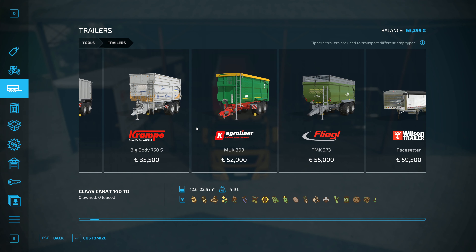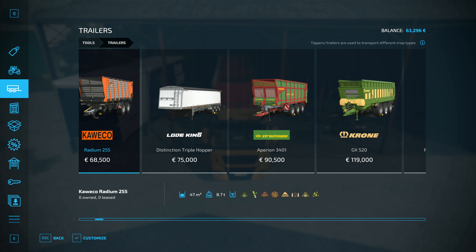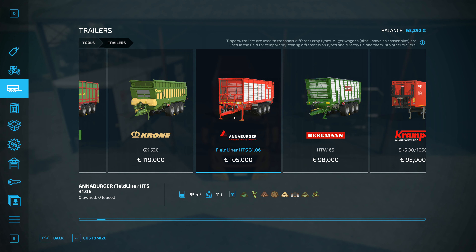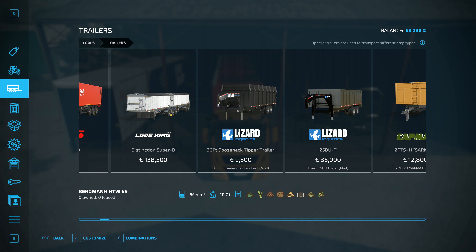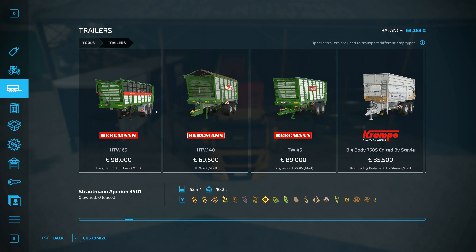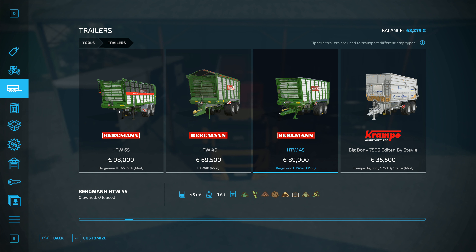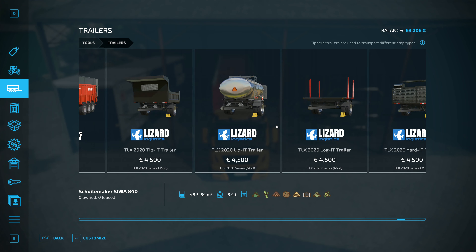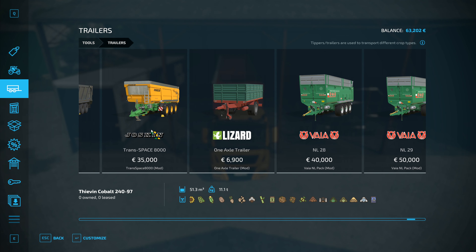I'm looking at a trailer specifically for the job, going big scale since we've got a big tractor. We've got a 45, a 47, the Krone at 52, the Strautmann also at 52, the Annaburger at 55, and the Bergmann at 56.4 — I'm going purely on volume. Looking through the mods, the majority are between 50,000 and 60,000 liters. I want it big enough and towable by a tractor without a dolly — very specific conditions.